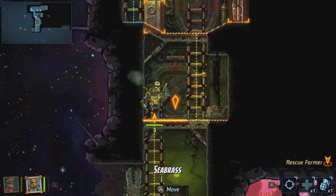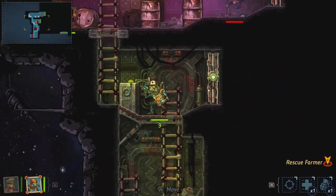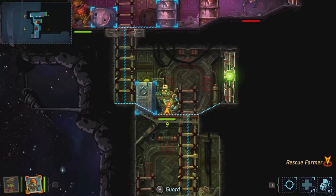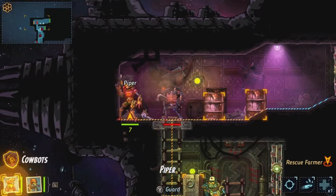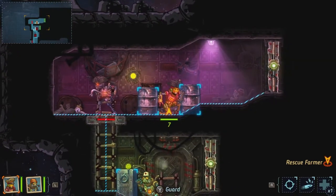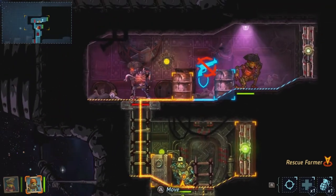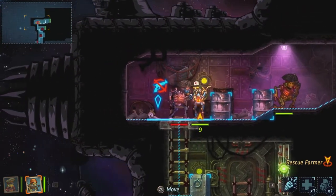I'll hide in the back for now. Maybe Sea Brass can do a sneak attack or something. Hold the Y button to guard. He took his frustrations out on the barrel there, so I'll run past him. Sea Brass can get up here and punch him in the back of the head — let's see how that goes.